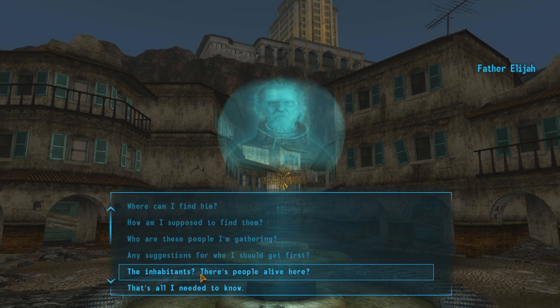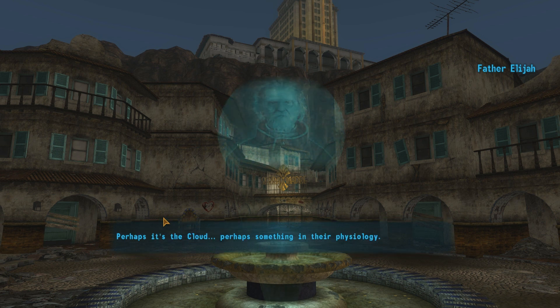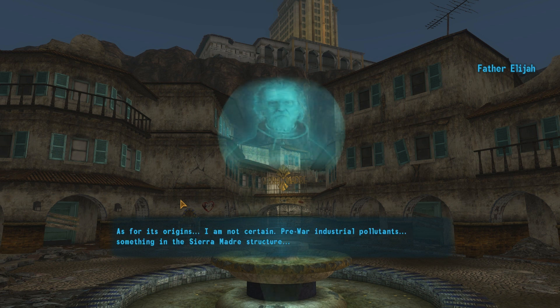What inhabitants? There are people alive here? Yes, inhabitants. Avoid them if you can — they are difficult to kill. Whatever has created them, bullets, explosions, energy — it can make them inert for a time, then they seem to crawl back up, restored. Perhaps it's the cloud. Perhaps something in their physiology. What is the cloud? The cloud is what blankets the sky here. You may smell it in the air — copper and sulfur. It burns the lungs and seeps into the skin. As for its origins? I'm not certain — pre-war industrial pollutants, something in the Sierra Madre structure. It is unique across the wasteland. And deadly.